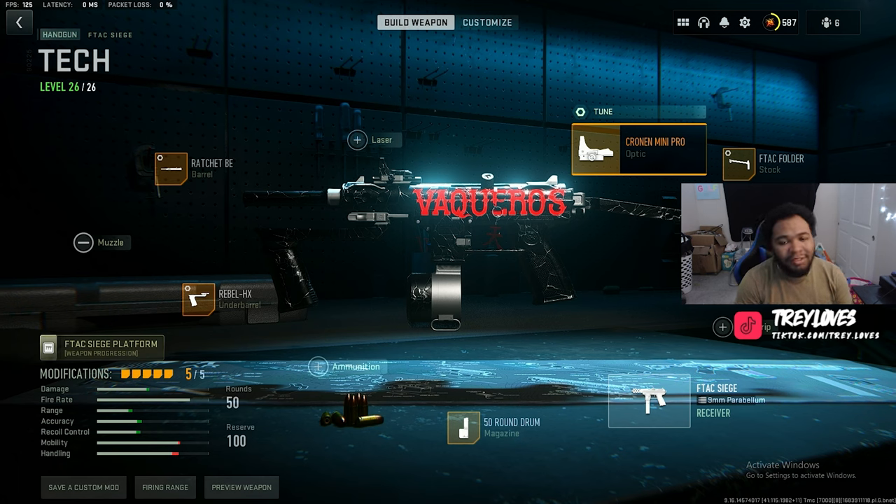Next we got the Cronin Mini Pro. Personally I like to have a sight on it — I don't like the iron sights, but you can rock the iron sights, there's nothing wrong with them. I usually try to level up the gun. If you don't want to rock a sight, you can put on a rear grip to help with more ADS or a little bit more recoil control. But I'm using that slide for a sight.